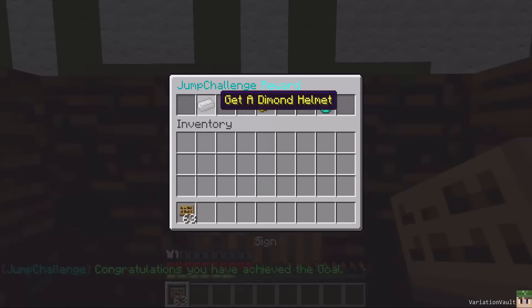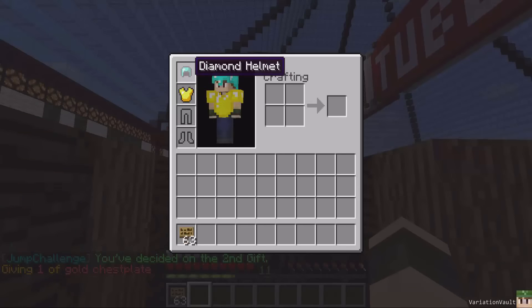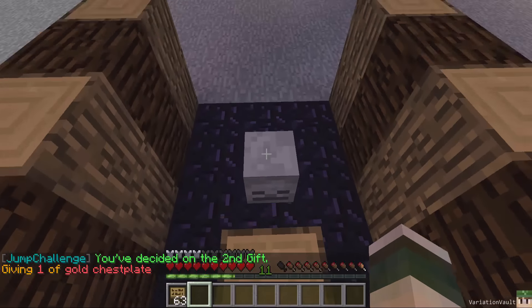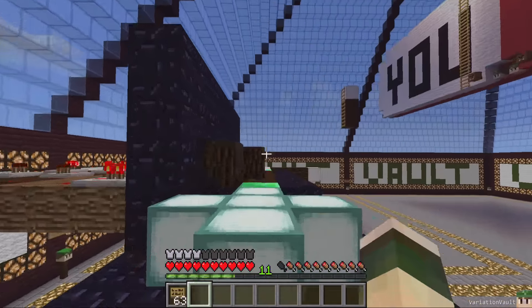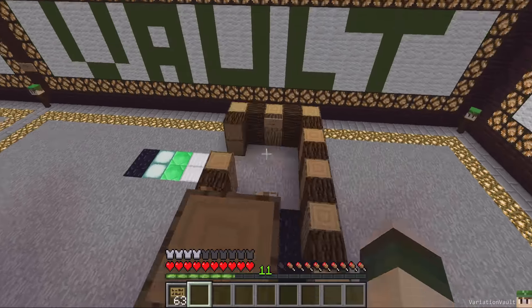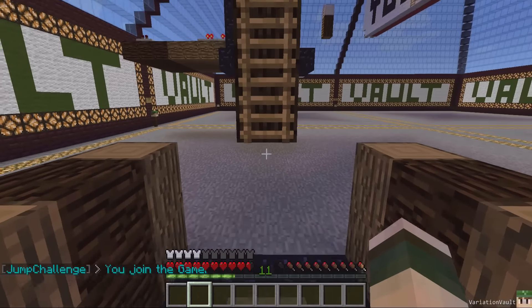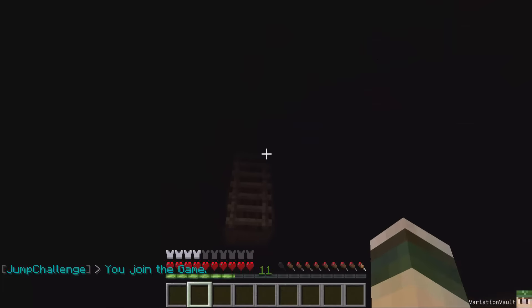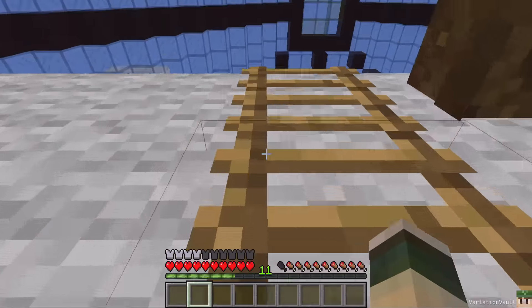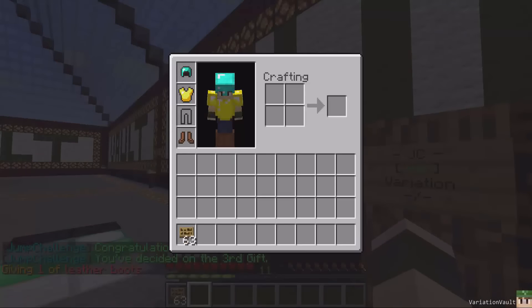You can see you get a diamond, some leather boots, and a gold chestplate as prize options. If I click it, I've got a gold chestplate and I can wear it. I got the diamond helmet last time. Let's complete it again — it helps if you join the game first. There we go, join the game, and I get some leather boots. I've now got all three items.